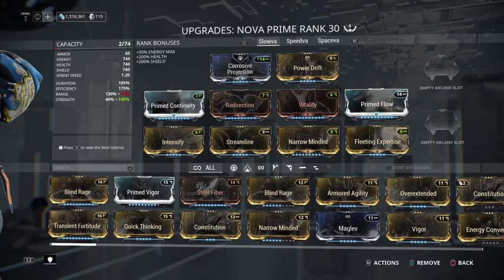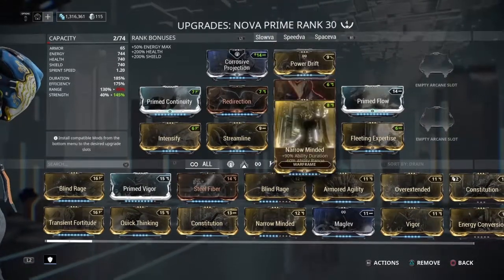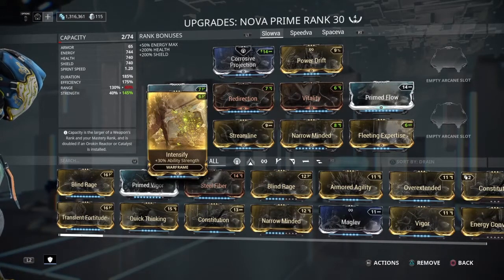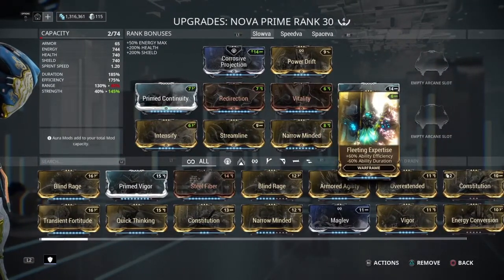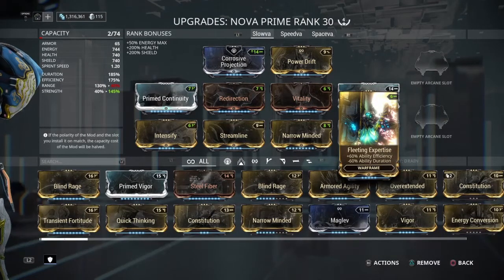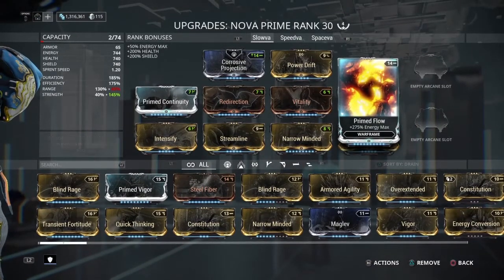The first build we're looking at is Slova. For our Aura mod we have Corrosive Projection. Exilus we have Power Drift for ability strength, and Intensify for ability strength — with those two power mods we can make her Molecular Prime slow up to 75%, which is its maximum on that ability. Then we have Streamline for efficiency and Fleeting Expertise for efficiency. Duration does take down efficiency, but with this build we're going to be using Molecular Prime for over 60 meters, and with such a high energy pool we'll be able to spam Molecular Prime to slow down every enemy on the map. Prime Flow gives us that big energy pool.